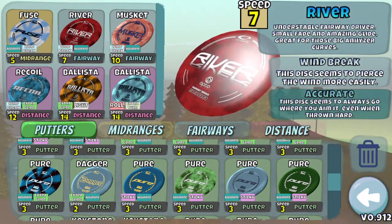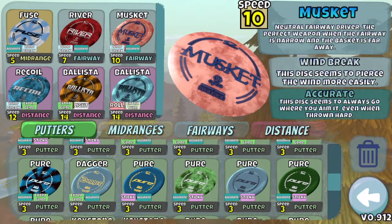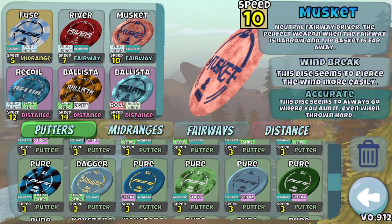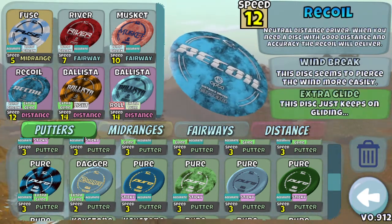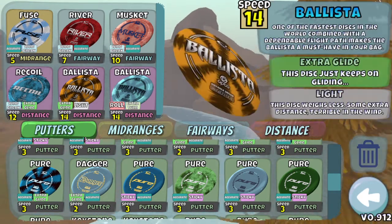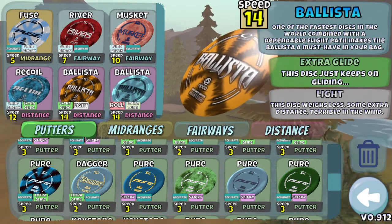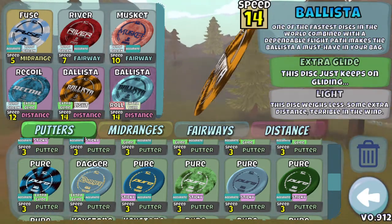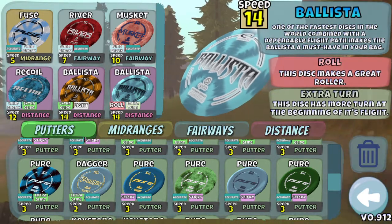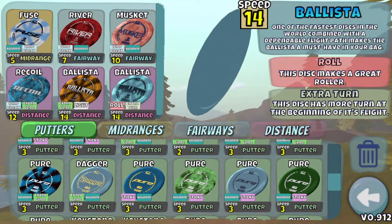Then the Accurate Windbreak River, which I prefer over the Explorer because it's much straighter and more predictable. Then the Accurate Windbreak Musket, which I prefer over the Accurate Glide — I just like the flight, it's more consistent. The Windbreak Glide Recoil, which is probably my least used disc but does come in handy on some holes. And of course the Light Glide Ballista, one of the best discs in the game, and the Turn Roll Ballista, which is very valuable on some Oak Hill holes.